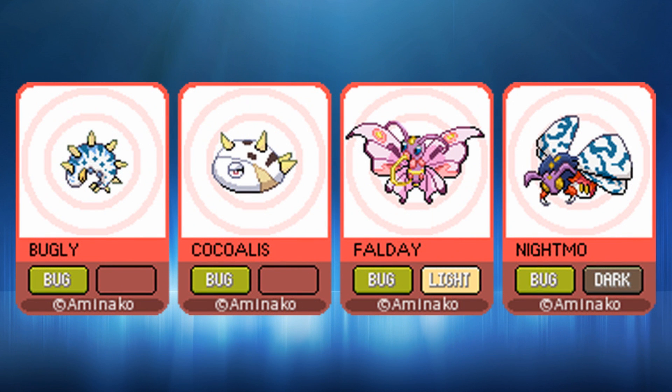Here we have a four-line Pokémon: Bugly, Cocullus, Falde, and Nightmo — bug, bug, bug-light type (just imagine it as fairy), and then Nightmo being a bug-dark type. Definitely liking the designs on Bugly, Falde, and Nightmo. Not too sure about Cocullus though — it looks a bit simple and undefined. Falde looks pretty damn cool, and Nightmo is a good counterpart. I'm not sure about the white on Nightmo's wings — it might work better being the same dark blue as the body. Bugly looks cool too, like a furry caterpillar with spikes.